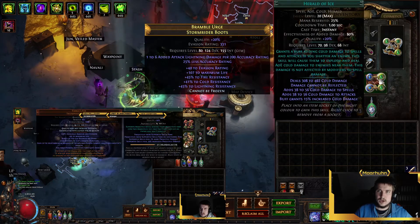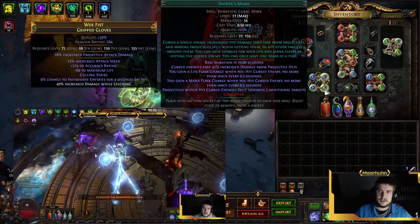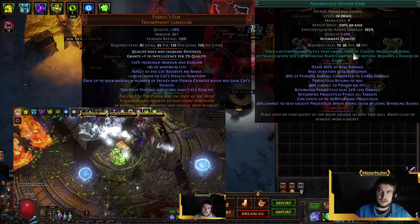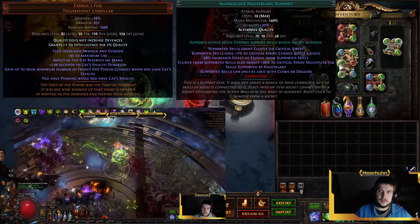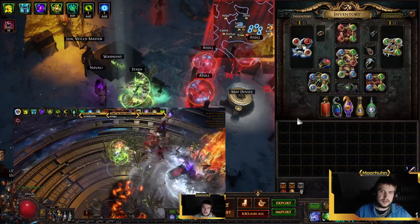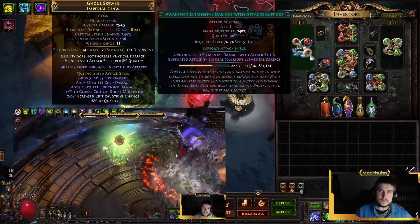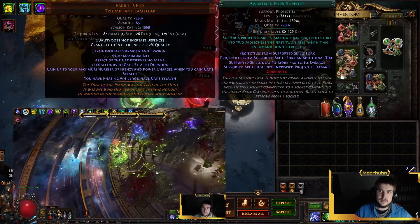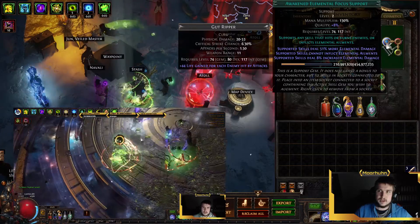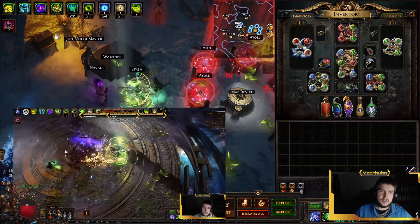We use Wrath, Herald of Ice, Precision, Enlighten, and Arcanist Brand with Faster Casting, Sniper's Mark, and Wave of Conviction. In our main damage setup we use Venom Gyre, Added Lightning, Inspiration, Nightblade, Fork, and Trinity. The different gem qualities and the Awakened gems help a lot but are not mandatory to start with. We have Elemental Damage with Attacks for the swap, and Awakened Fork for stuff like Awakened 9 Sirus. We also have Awakened Elemental Focus for Trinity when we feel like we don't get our Trinity stacks.